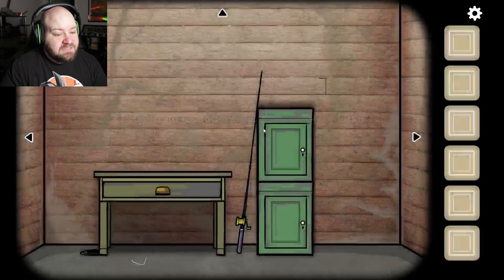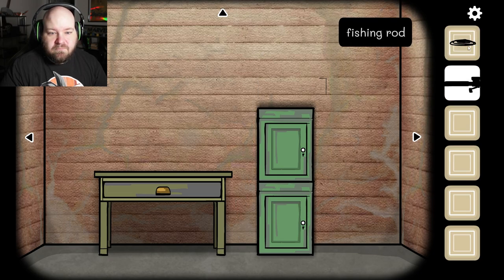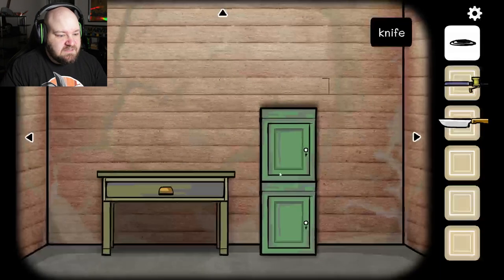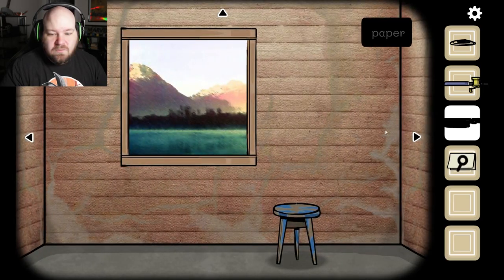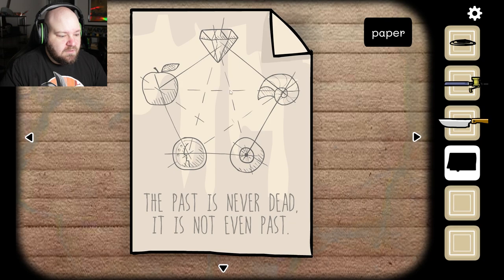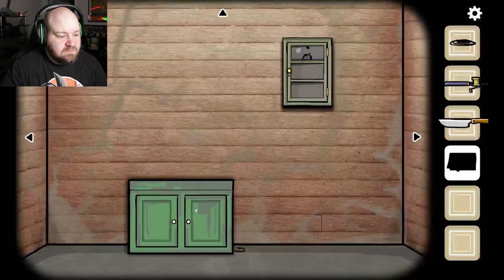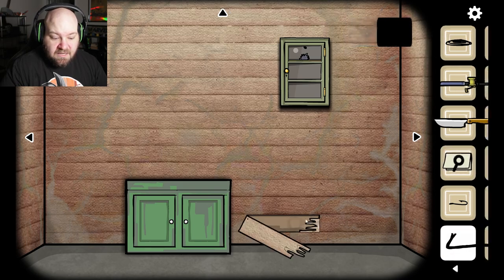I found an abandoned cabin at Rusty Lake. Interesting — but we got a line. I can't put those together. A knife — I like knives. Do I need the knife on that? No. What else we got? A letter. 'The past is never dead. It is not even past.' Whatever that means. A fishing hook. Need a key to get in there. A crowbar — a crowbar could be handy. Can I use the crowbar? I can use the crowbar.